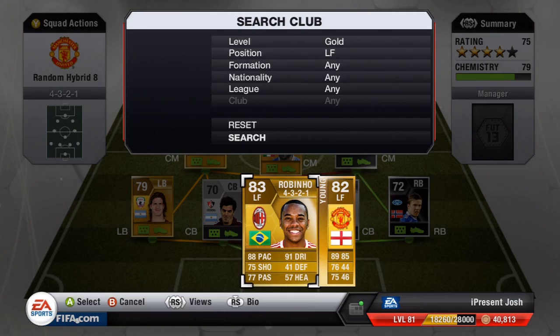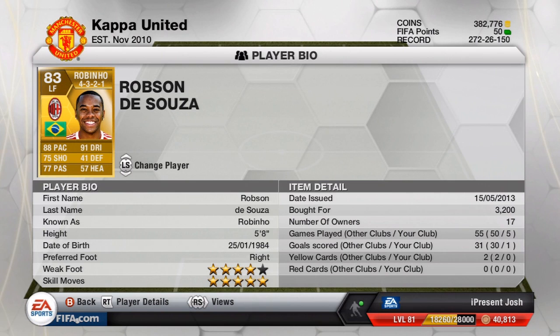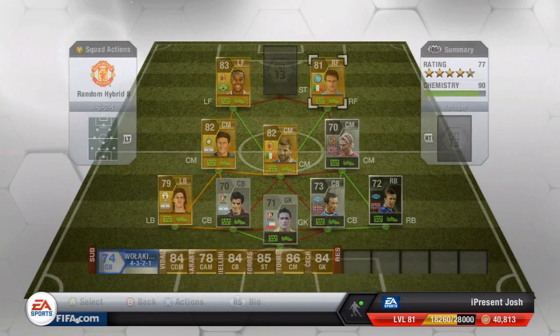For the left forward I'm going five star skills — Robinho: 88 pace, 75 shooting, 77 passing, 91 dribbling. Awesome stats. I really enjoy using Robinho, though I don't think he's as good as he was on FIFA 12 since he's quite weak on this game and you need some strength for skill runs. Five foot eight tall, five star skill moves, 3,200 coins. He only scored one goal which is disappointing for a left forward — I normally expect three or four.